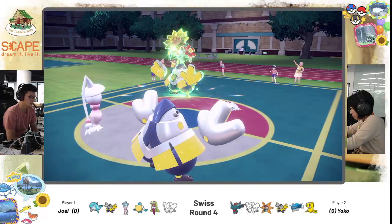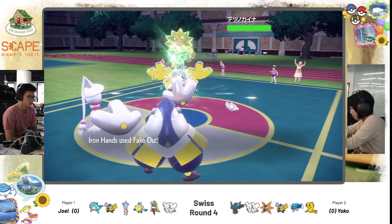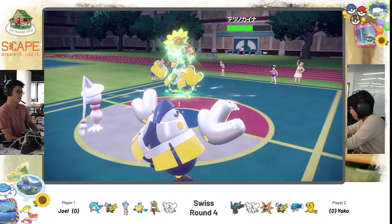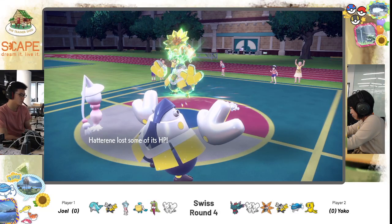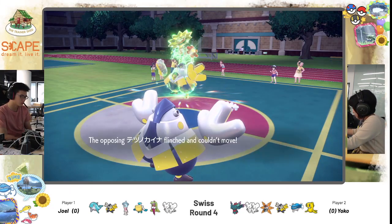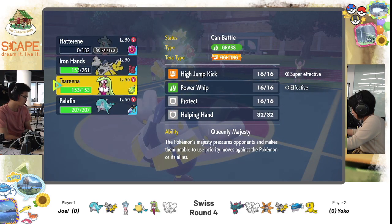Mousel does Protect here, presumably to avoid a potential Drain Punch — or even a potential Fake Out. But Fake Out goes into the opposing Iron Hands. Hatterin goes for Mystical Fire, which is going to be super effective, but very little damage because of the South Bass. The play is still fine. Iron Hands stopped the opposing Iron Hands from moving, and Joel still has two more turns of Trick Room to play.